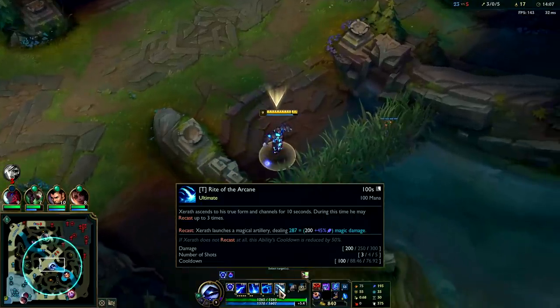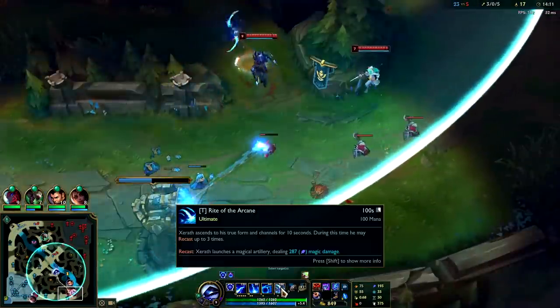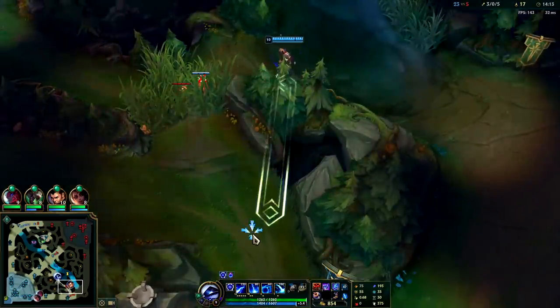Per level your cooldown just goes down. You get more shots per level, one extra shot, and extra base damage. As you can imagine, every ability in the game gets higher base stats per level, just about.